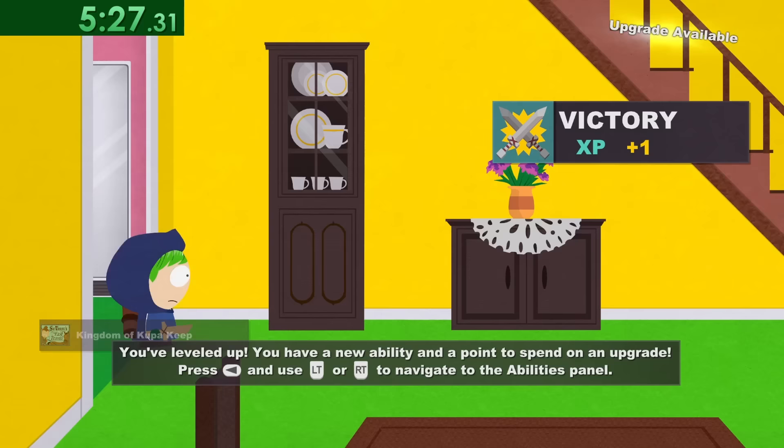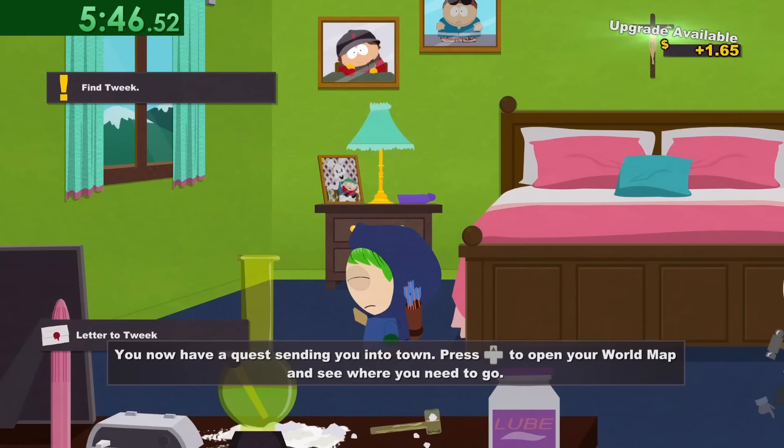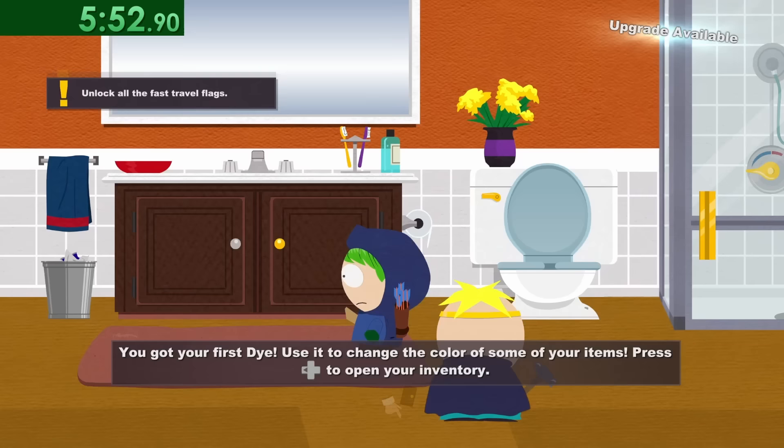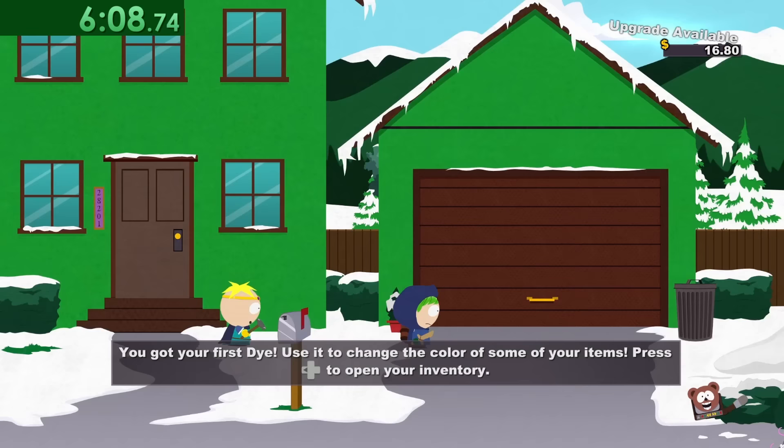What's nice about this run is we get to explore a lot of areas we don't normally go in the main story, and this game is filled with jokes and easter eggs everywhere we go. The last thing we loot in Cartman's house is a garage key, and then when we exit we need to loot its garage.